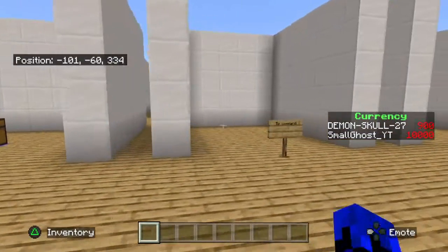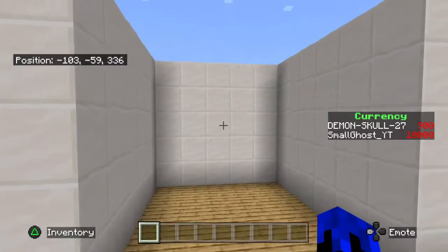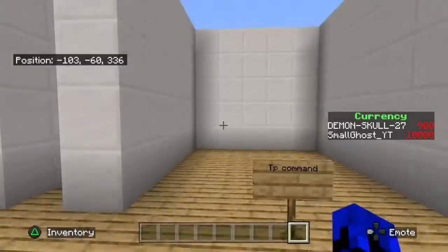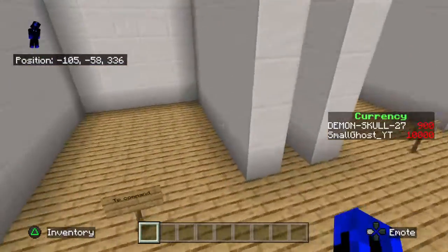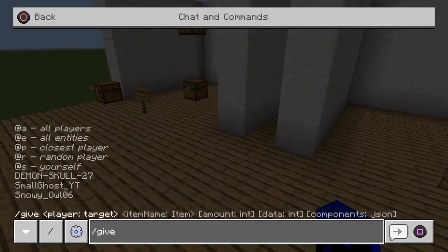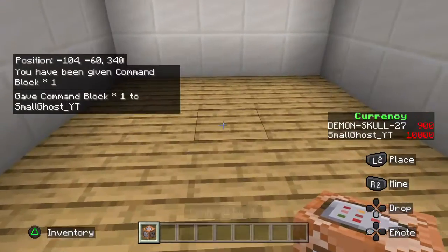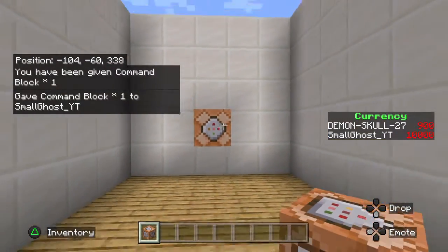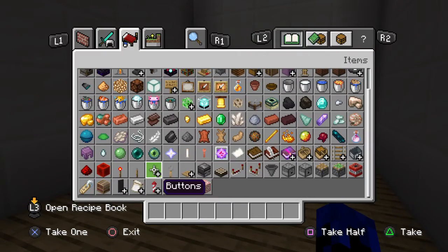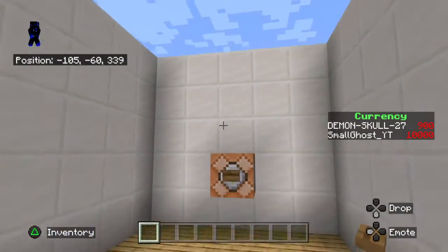Next up is the TP command. In order to do this command you need coordinates on, because coordinates are always used for these commands. The thing you need is a command block. You take a button, lever, or pressure plate — it doesn't really matter as long as it's redstone activated.